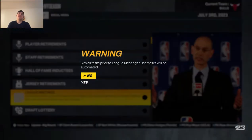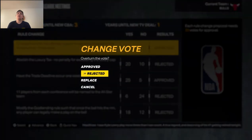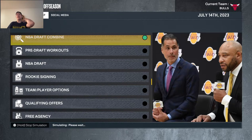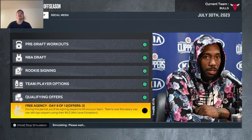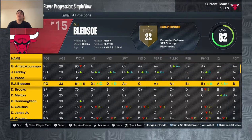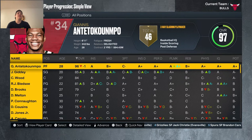Year 1 went pretty solid all things considered. Checking player progression, Bledsoe started the season at 76 overall, got 33 minutes per game, and progressed up to an 81 overall. Josh Giddey also improved to an 85, so this team is hopefully going to be good. Giannis dropped to a 96, which is fine.